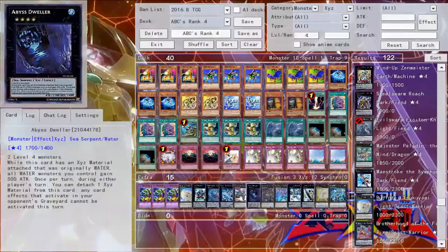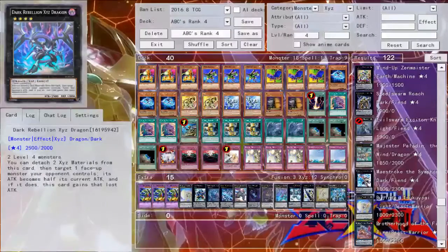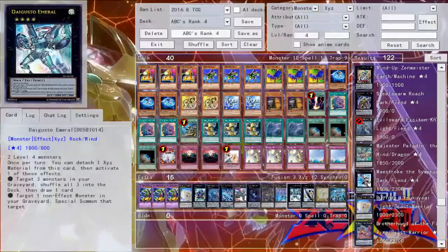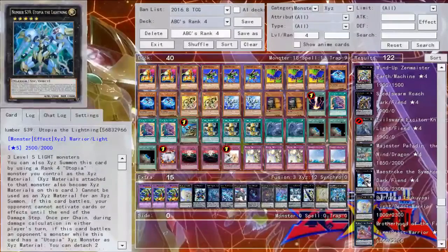One Rhapsody in Berserk — this is actually probably better than ever right now because you have so many decks that are graveyard dependent, and being able to banish those resources permanently is really good. It can also equip itself to any Xyz monster. If you have some sitting in your collection, it's definitely a card you should remember exists. One Dark Rebellion Xyz Dragon for getting over beefy monsters — still a pretty decent Xyz. One Daigusto Emeral for cycling back combo pieces, and then Utopia, Utopia the Lightning for getting over beefy monsters.